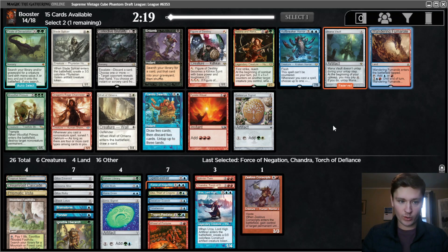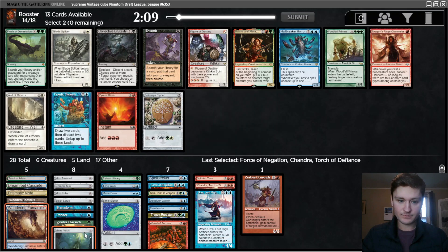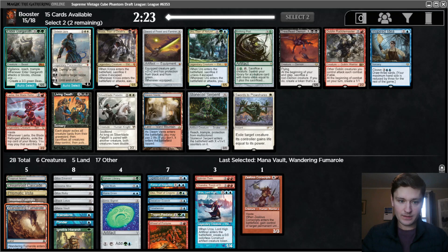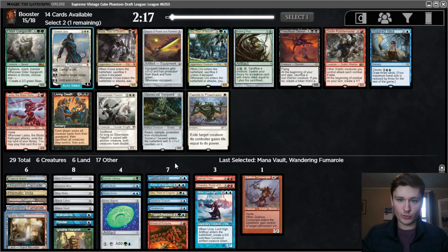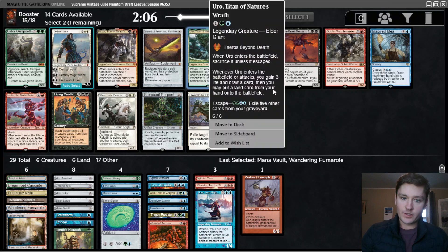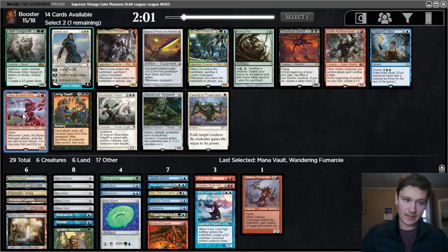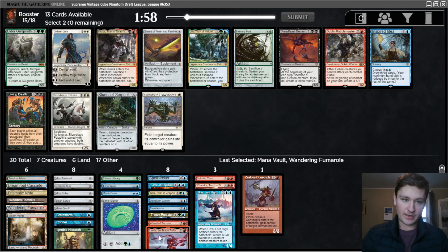Now we get Mana Vault and Wandering Fumarole, I think. Frantic Surge is fine. I think these two cards are probably just going to be better for us. Now we get Steam Vents - that's a huge pickup. Wooded Foothills can grab that. And Rabblemaster, Uro, and Layla are all very good. Inspired Idea is worse than Uro. I think Rabblemaster versus Layla is really, really close. Layla's probably slightly better. I'll take Layla, but it is very close.